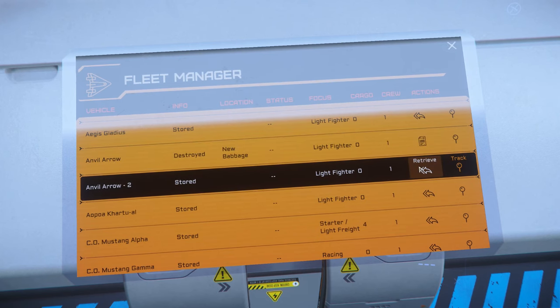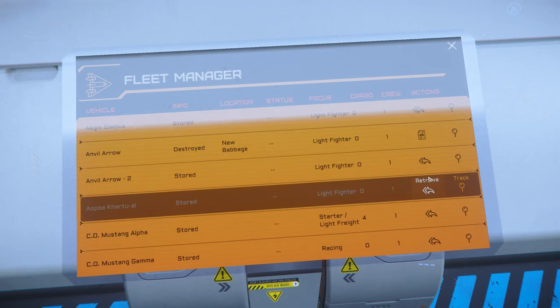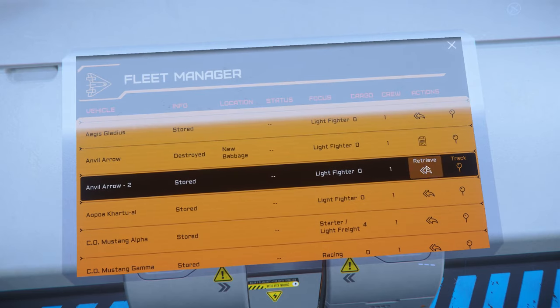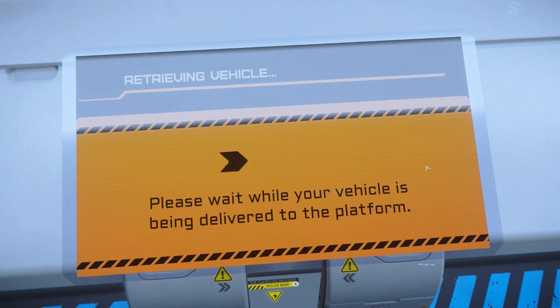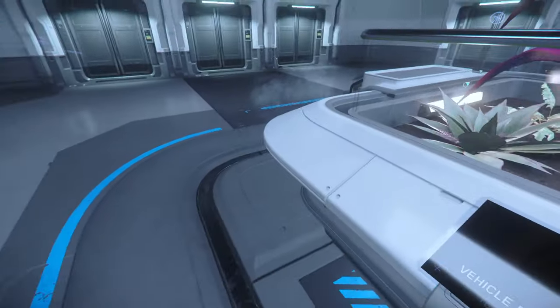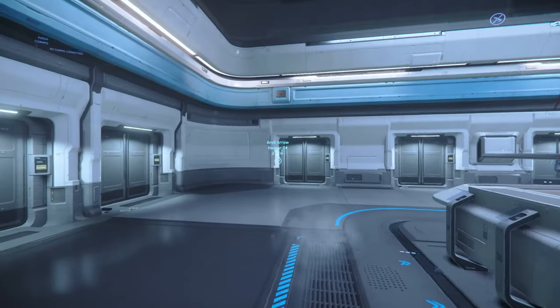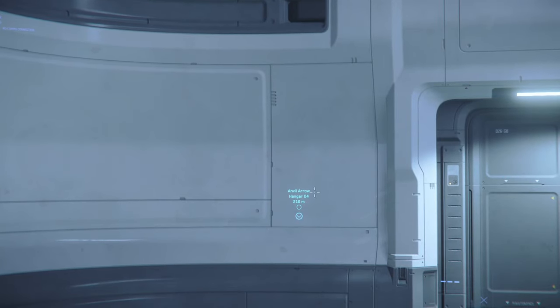You'll see a little info about your ship — the important thing you want is retrieve. This is how you get your ship. We're going to take out the Anvil Arrow, a nice little fighter for you to try. If you'd like to try mining, the Prospector is one of the free fly ships too. Click retrieve, wait a few seconds while they put the ship in a hangar, and watch this screen to remember what hangar it's in. Mine's in hangar four — if you lose track you can see it on the little pop-up.